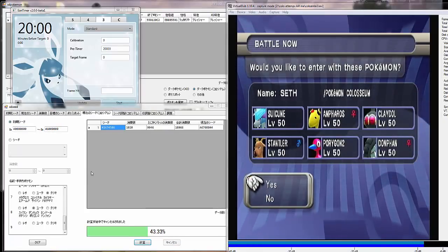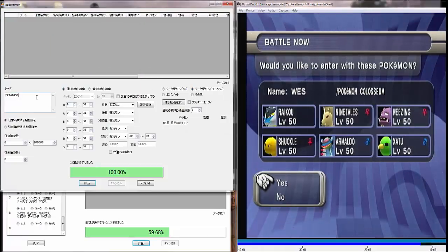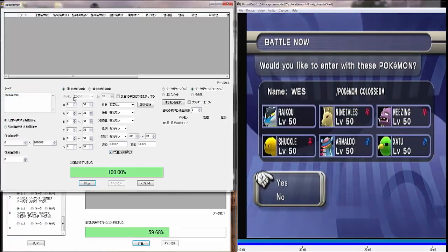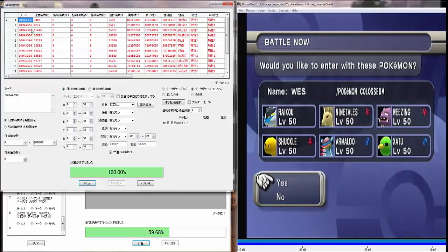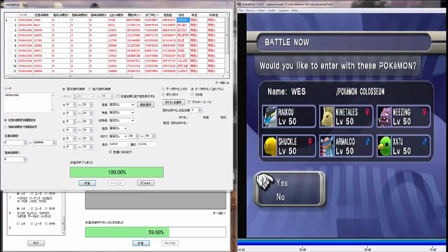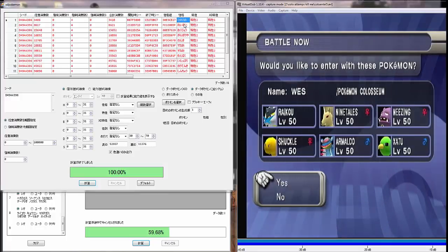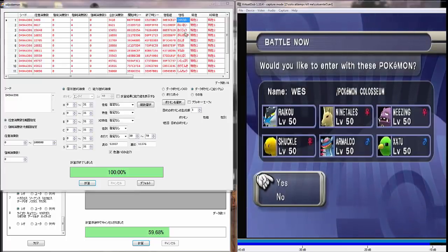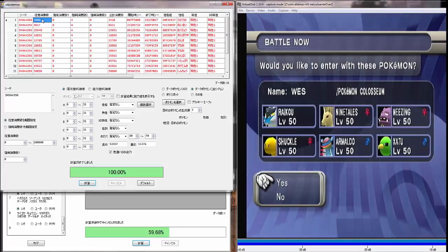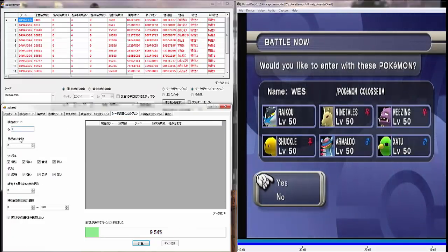Okay, with seed found, we will continue over to the other view. So like usual, once you find your seed, you're just going to copy it into XD Pokémon and paste it there. Make sure to type in your Secret ID and your regular ID, hit 'Check for Shiny Only,' and then just search for the spread you like. For me, I was fine going with the first spread that appeared.